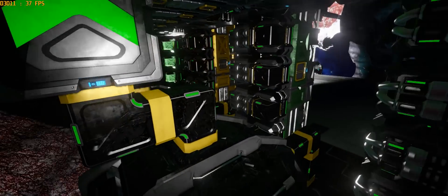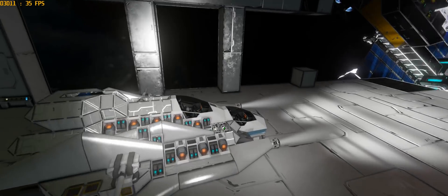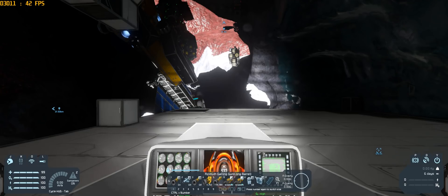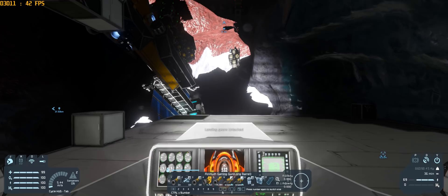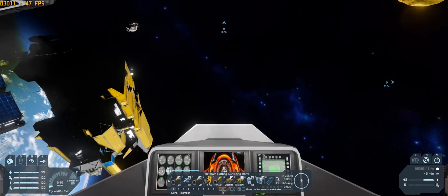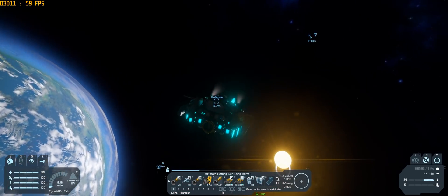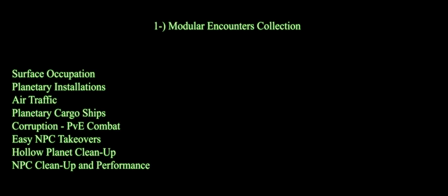Let's start with filling the universe, or your survival world, with a bunch of ships and planetary installations. We are going to start with a bunch of mods — 8 to be exact — though I'm going to count them as just one big mod pack. They all work really well together and in my opinion it's a must-have pack for a more engaging survival experience.